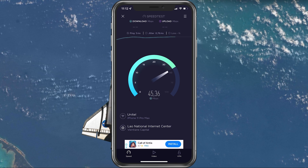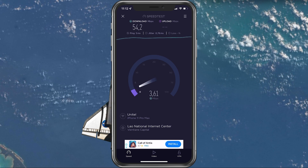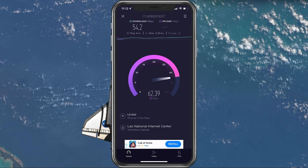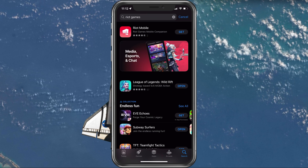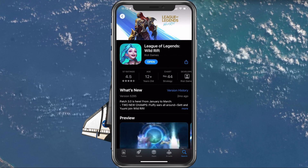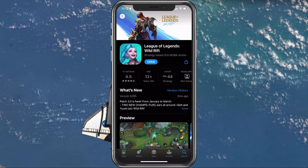To further improve your network connection, you can restart your router or modem if you haven't done this in a while. In your App Store or Google Play Store, look up Wild Rift. This will show you if the application is up to date, which could otherwise also prevent you from playing the game.